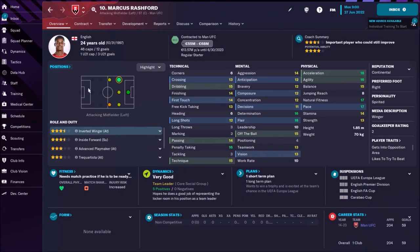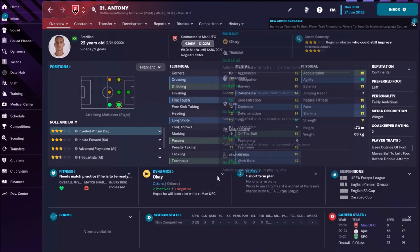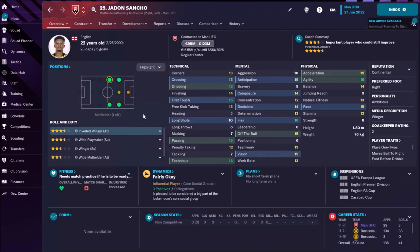On the left side, Rashford as an inverted winger — inside forward on attack duty. Rashford is born for this position. On the right side, I would still choose Anthony, a new face at Manchester United with superb dribbling — he's born to play as an inverted winger on the right. Also we have Jadon Sancho; you should not forget about him. He can play on both sides and needs some minutes in the first team. In FM he still has great quality.